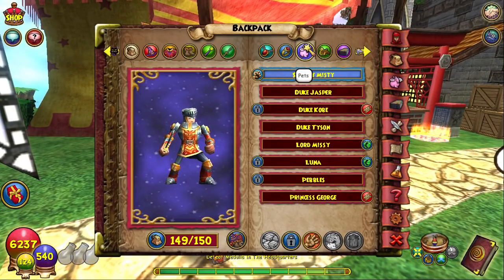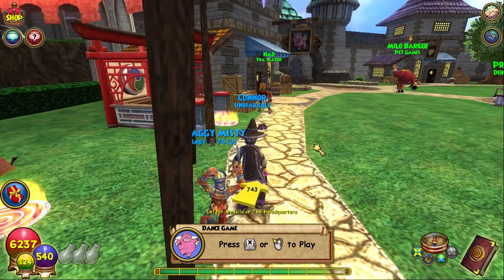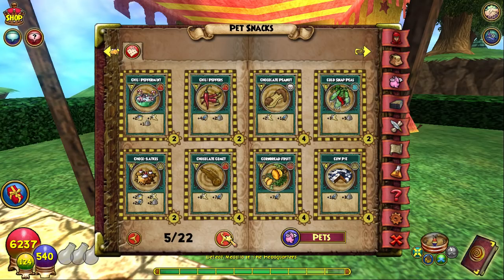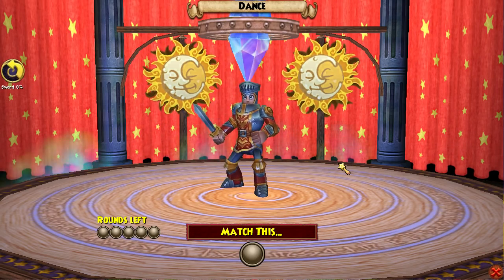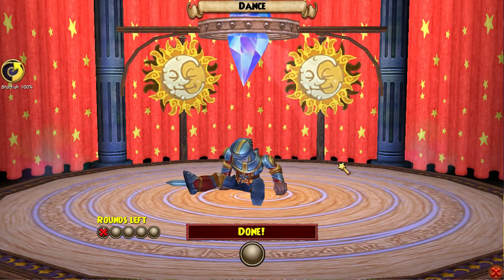I already did it and we got this pet. Basically what it has is triple ward, Enfeeble, and Fortify. Now this is on test realm so it's not gonna count, but I just want to see if maybe we can have a little bit of luck. Without further ado, let's get right into it.